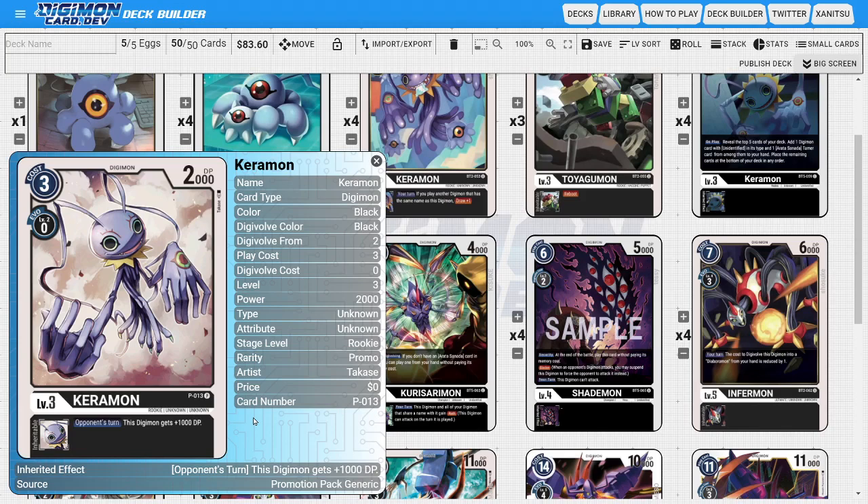The last rookie is three copies of the Promo Karamon. Promo Karamon is in here because he's another Unidentified Digimon and also a Karamon, so having so many different Karamons is still very viable. He has an inheritable ability where during the opponent's turn, this Digimon gets plus 1000 DP. Similar to what Toy Agumon is doing, we're using this ability more defensively, making it even harder for the opponent to interact with and clear our Diaboromons.